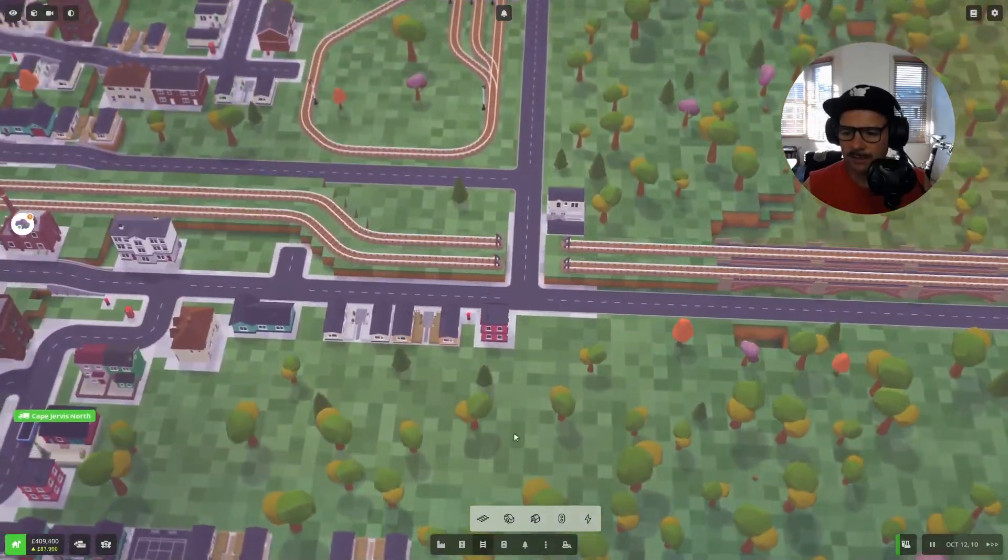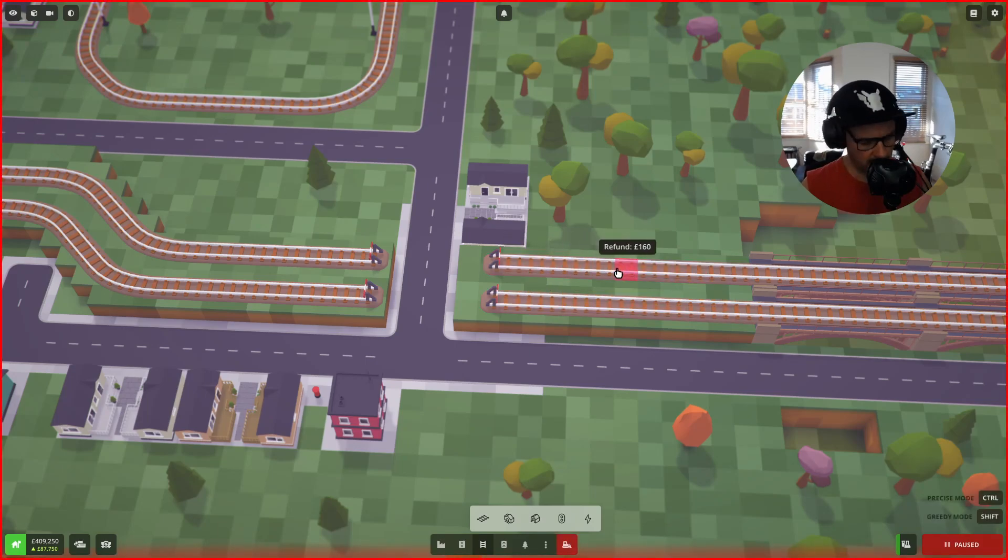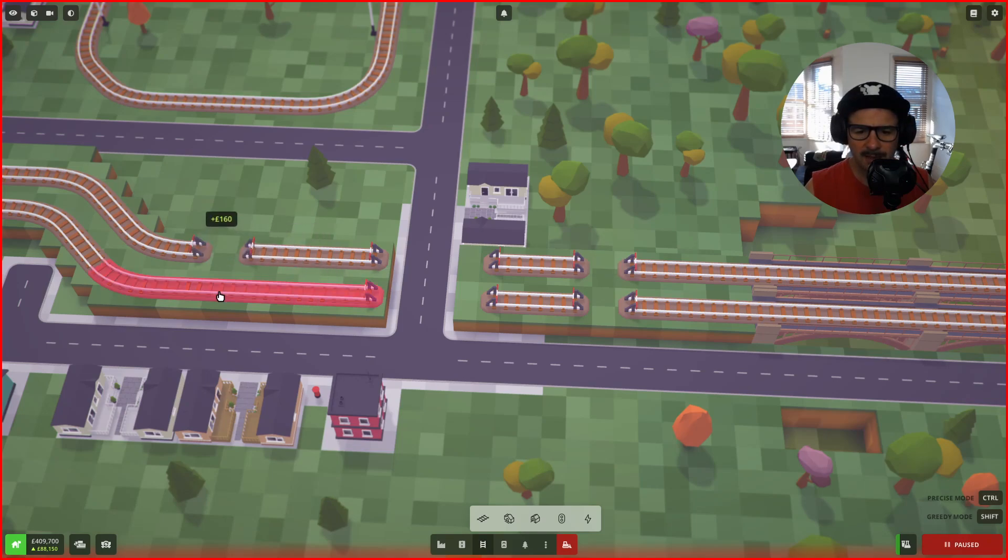So now that there's no cars here, let's pause. I want to bring this back a little bit. I'm going to use my control key here and just knock it back to even levels and put it back to there. Everything's fairly cheap.